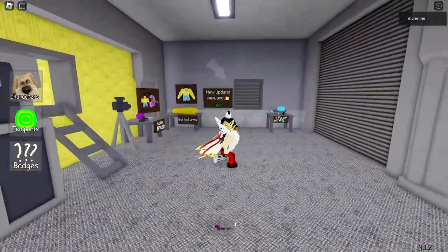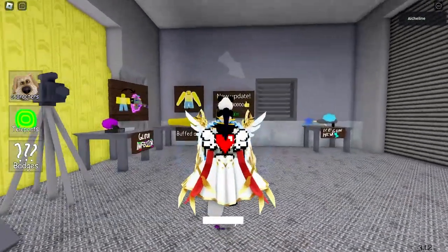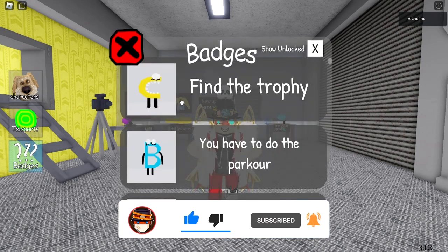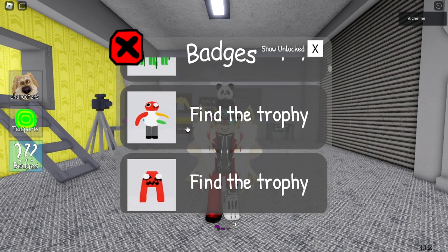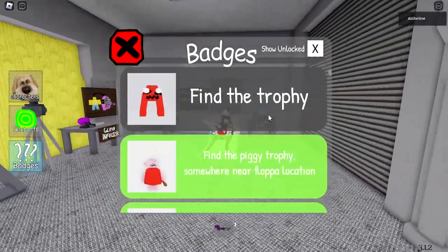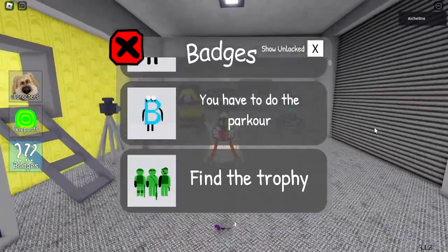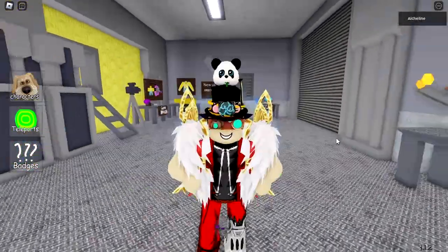Hello everyone, I'm Alkaline and today we're going to play the new update of the Backroom Morph, which is the Laughing Emoji update. In this update there are five new backroom morphs: the C letter morph, the B letter morph, a soldier, what looks like a mutant of the Rainbow Friends, and the A letter morph. Most of these are find-the-trophy ones — four of them are find the trophy, and only one has a hint about its location.